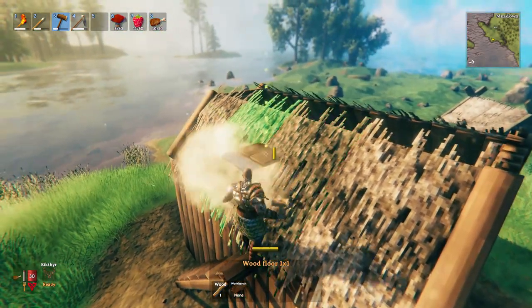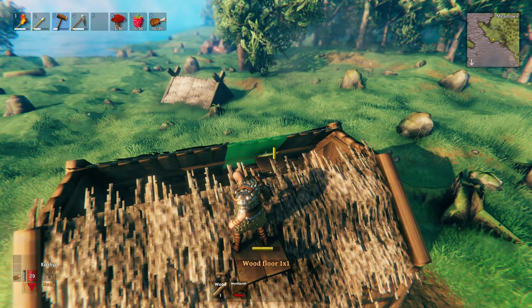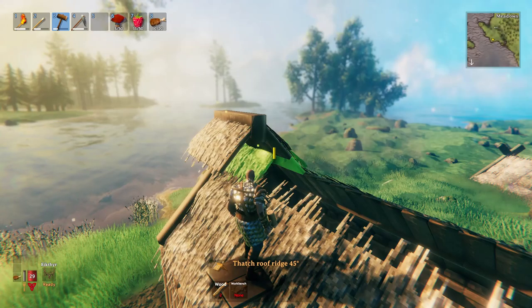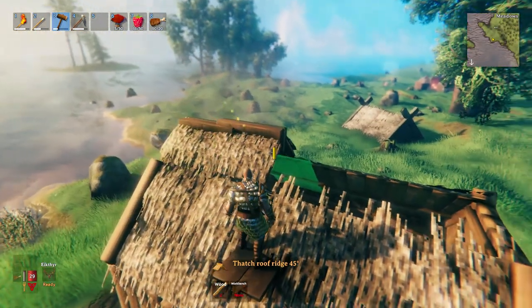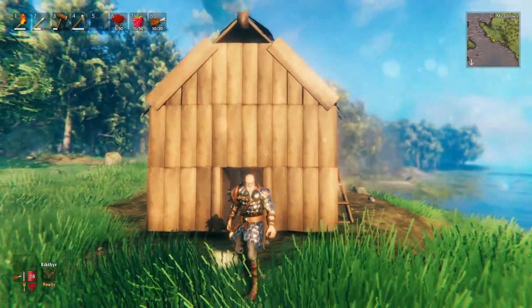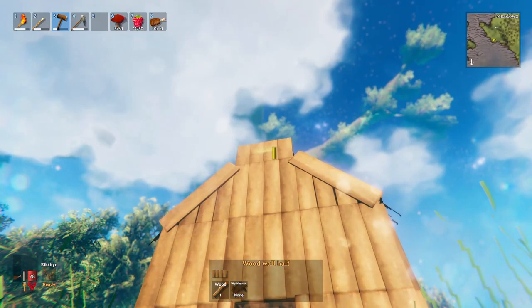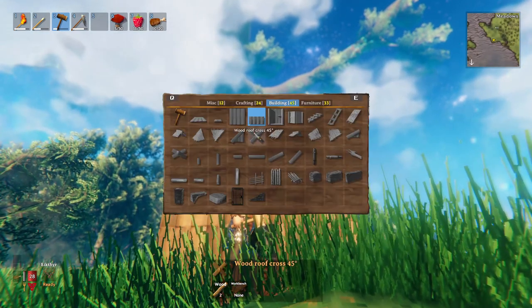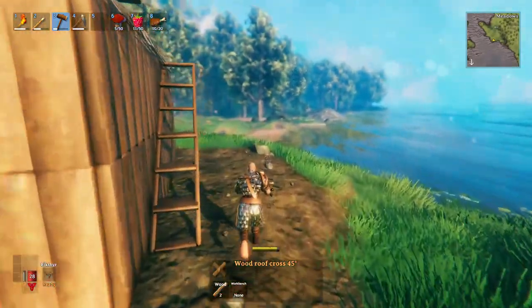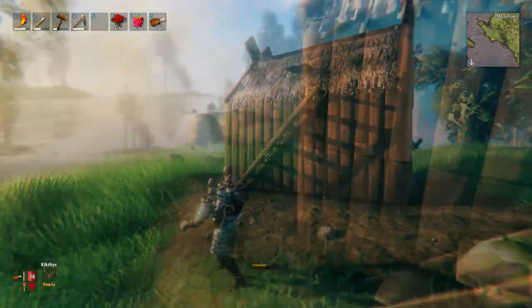A quick note from the last video — people asked how I get on top of my roof to build. I just use ladders and place one-by-one floor tiles as stepping stones on the roof so I don't slide down. When finished I just delete them. Once your roof pinnacle is done, you'll have a gap at the gable ends. You can fill it with a half wall, although I don't think that looks great, or use cross sections which leave a small gap but look cool.